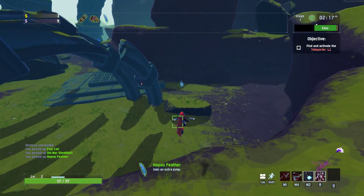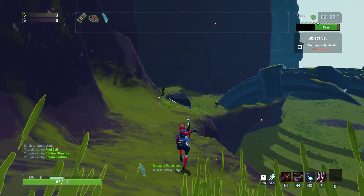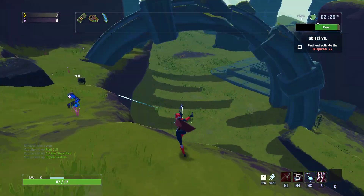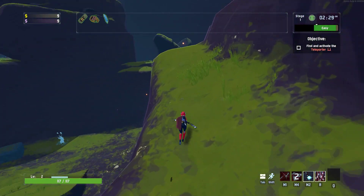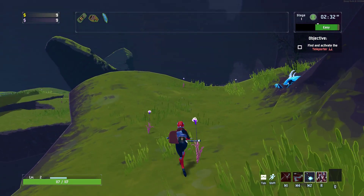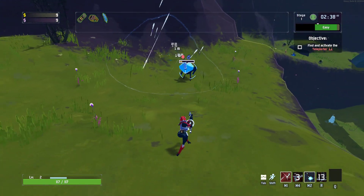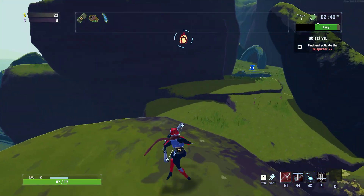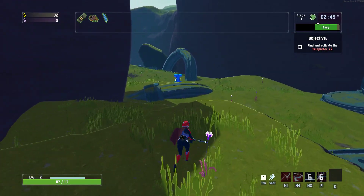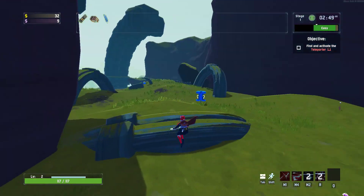Got a green here — it's going to be a Hop-Up Feather. I like Hop-Up Feathers on my Huntress. I don't think there's any shame in doing this on Drizzle — I don't see why you'd want to subject yourself to anything else, because it's so easy for the game to take you below 50%. Hop-Up Feather, by the way, gives us an additional jump every time we're in the air.